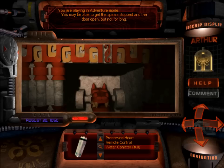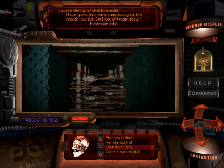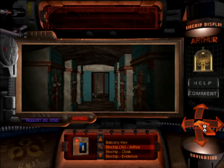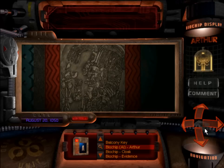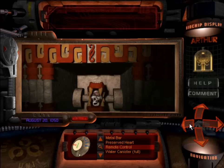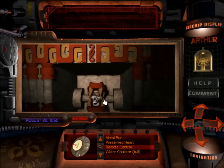'You may be able to get the spears stopped and the door open, but not for long. Don't try going through unless you can find something to jam the serpent's mouth open. The skull from one of those skeletons? It fits perfectly nicely — it might just be solid enough to stop those jaws from closing.' I'll put the skull back into the mouth and stop the spears — no problem. Now here is where everything starts getting fun. We've got to take the one that has the door open, take it, and run through.